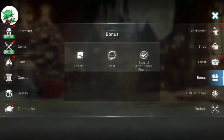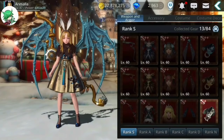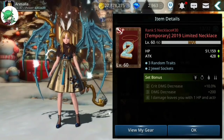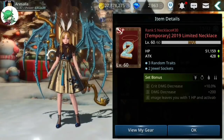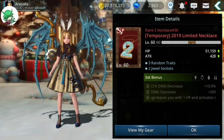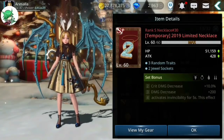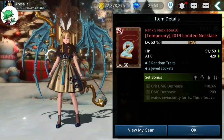One of the additional things added with this update is the 2019 accessories. These are temporary accessories, which means that at the end date, when they expire, they basically become inert — they don't give you any bonuses once they're equipped after the expiration time. So just keep that in mind if you do choose to buy them.